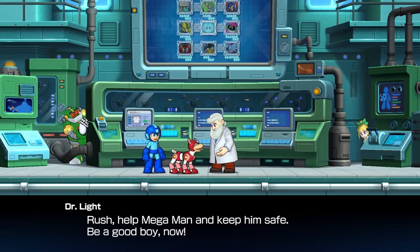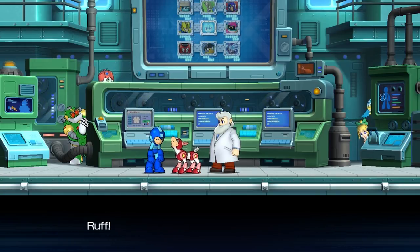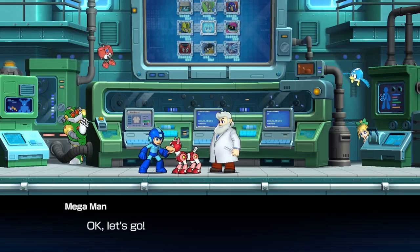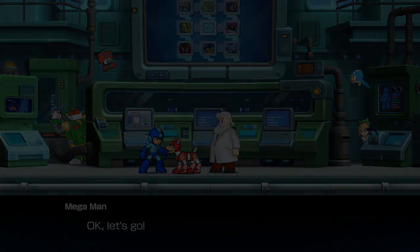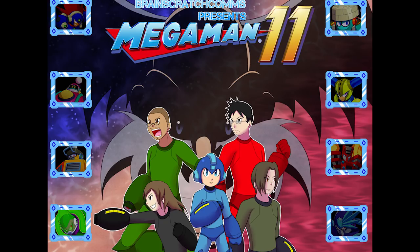Why does Dr. Light have to keep reprogramming Rush Jet into Rush? Why doesn't Mega Man keep the old powers? That's video game logic. But Rush Jet has been upgraded into this stupid dog like eight times now. Why can't you just keep it? Rush Vista wasn't a good time for everybody. How much space does that program take up that Dr. Light needs to keep deleting it — like why?